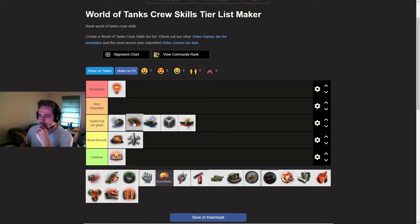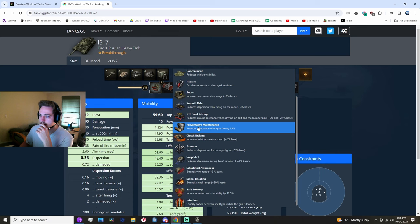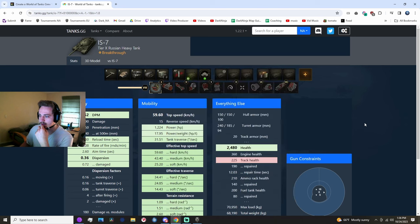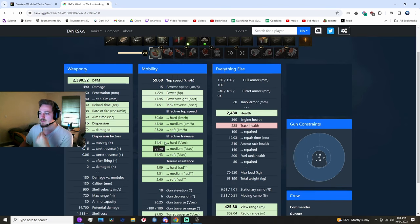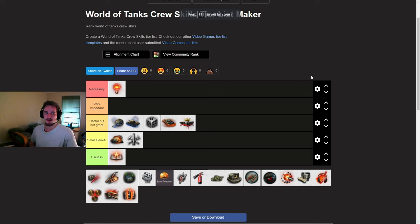Clutch Braking — I'd still put this in useful but not great. I think Clutch Braking is better than Off-Road Driving. If you apply Clutch Braking on tanks.gg, it increases your traverse speed by 5% on all types of terrain, unlike Off-Road Driving. So this is especially useful for tanks that turn very slowly, like the Maus, or tanks like the IS-4 which rely on turning your hull quickly in order to angle. As well as tank destroyers — this is very useful on especially slow-turning ones like the Jagdpanzer 100.